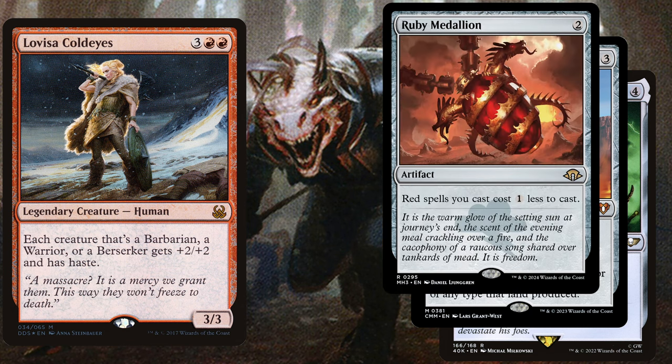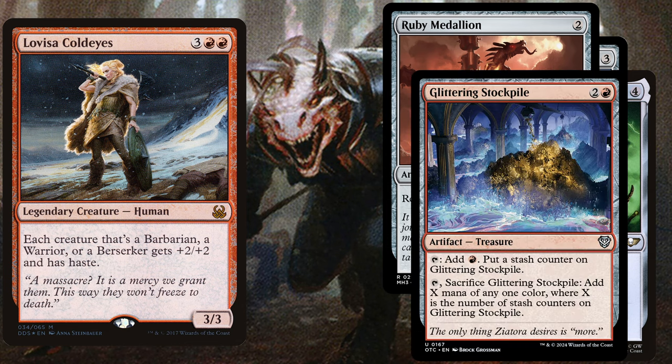We also play Ruby Medallion, a two-mana artifact that makes red spells cost one less to cast. After that, we play one of my favorite mana rocks in mono-red: Glittering Stockpile, a three-mana artifact. You can tap it to add one red mana and put a stash counter on it. It has another activated ability where you tap and sacrifice it to add X mana of any one color, where X is the number of stash counters on it.